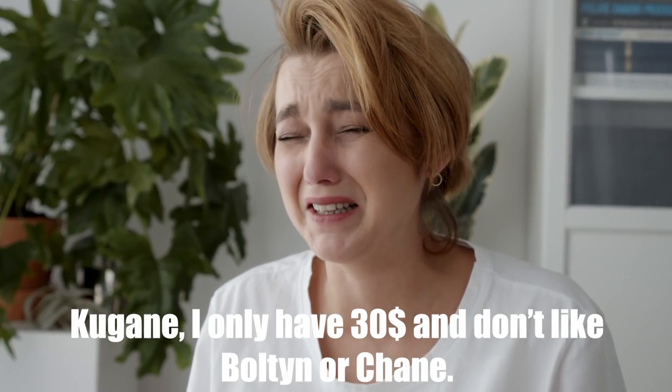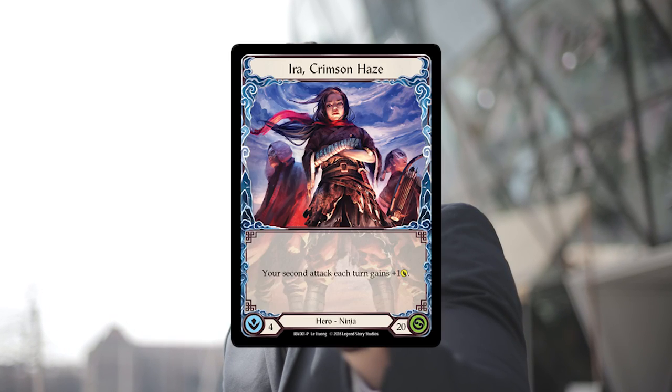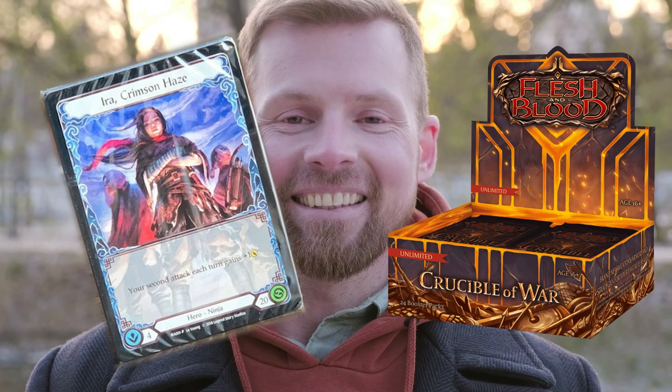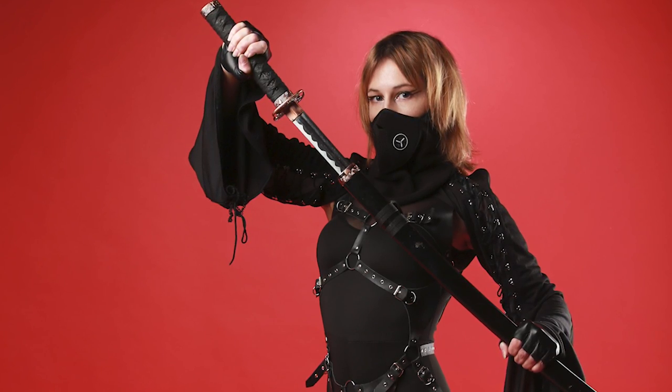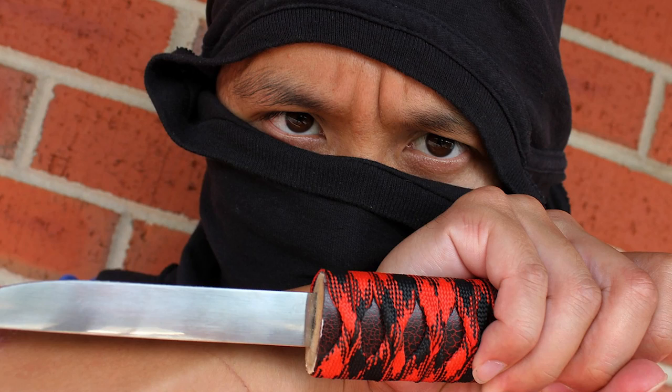Well, well, well — Luku is back yet again for another budget deck. You have not really found your groove yet with the Bolton and Chain deck? No problem. Kugane has you covered with Aira, the supreme ninja master of the Blitz format. With the restock of Aira welcome decks as well as the release of Crucible 4 Unlimited, nothing is holding you back from becoming the next ninja legend. So go grab your Bunsen Shukai because it's ninja time.